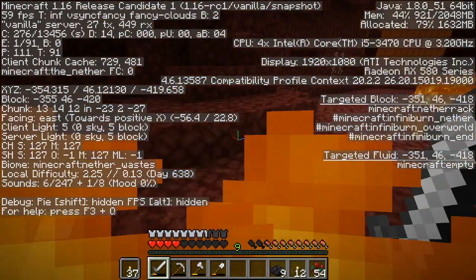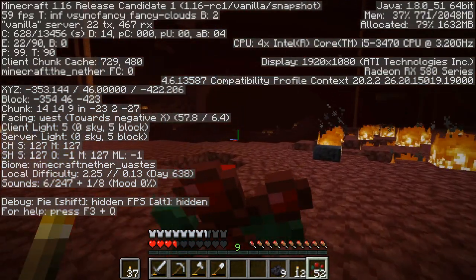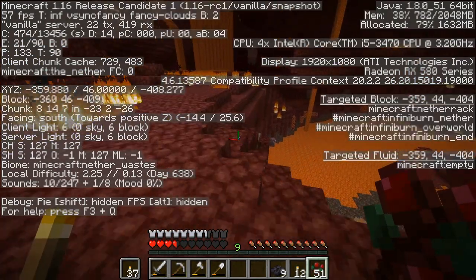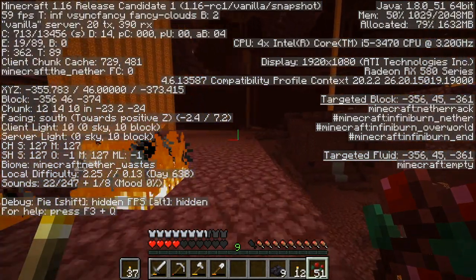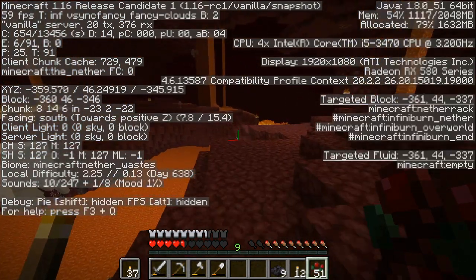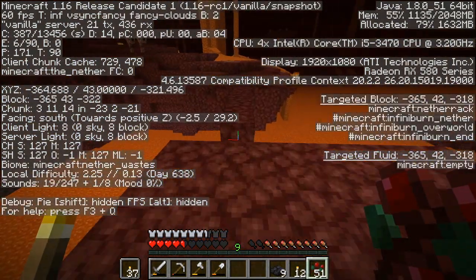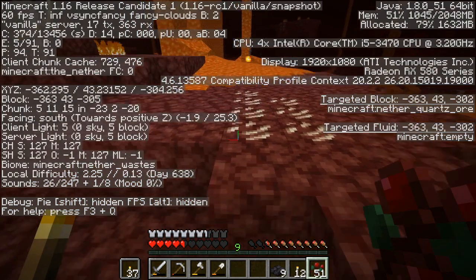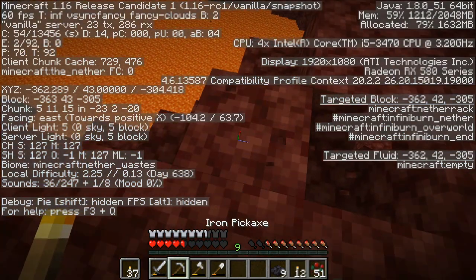Let's eat something before we die. The Z coordinate for us is going to be negative 304 in the Nether. Let's see which way — okay, we need to go about a hundred blocks this way. All right, we're getting close. Right here — this is the place for our Castle Blackstone portal!